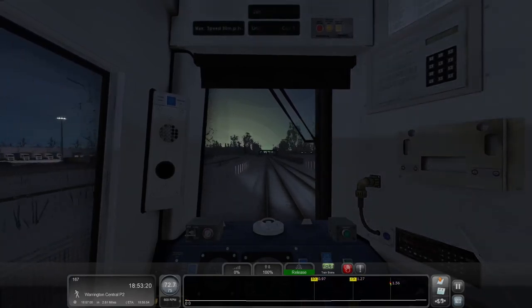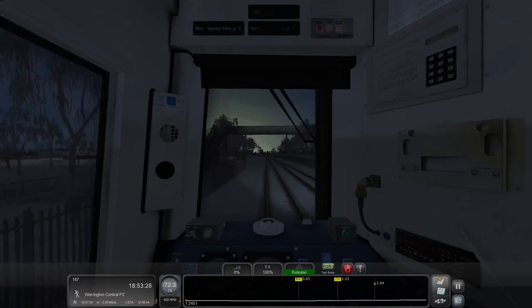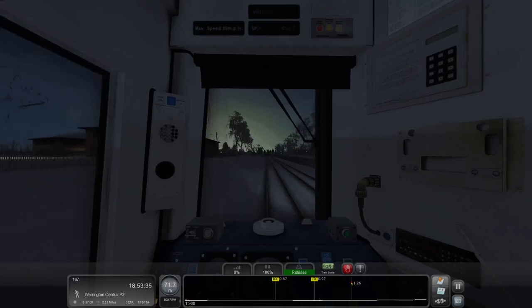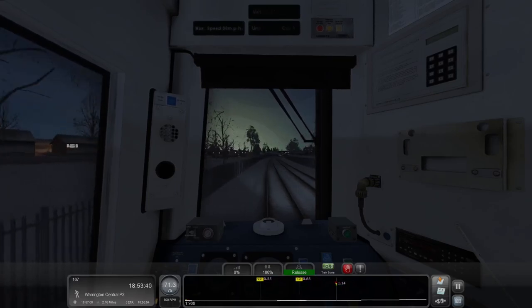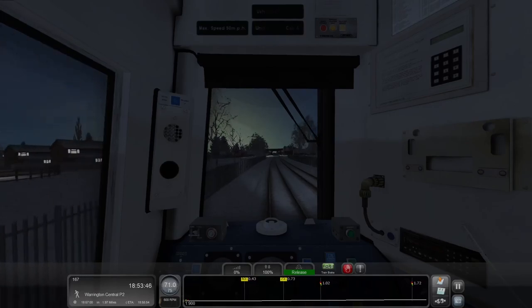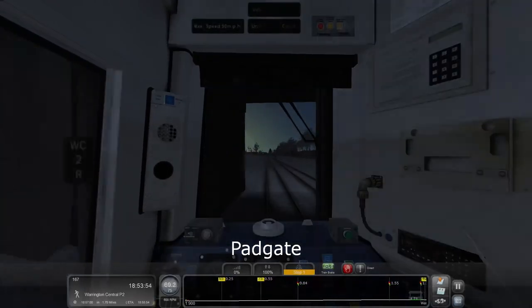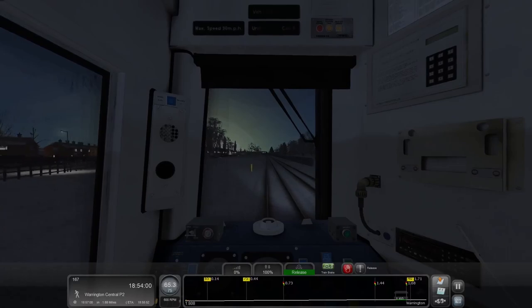We're going to have to drop to 65 before we can go back up to 75 — not sure there's much point at that point, because our station will be right after the 75. So rather than speeding back up I'm maintaining some of my speed before I have to drop it. Coming up on 2 miles to go, there's a signal before the station. Station should be coming in very shortly.